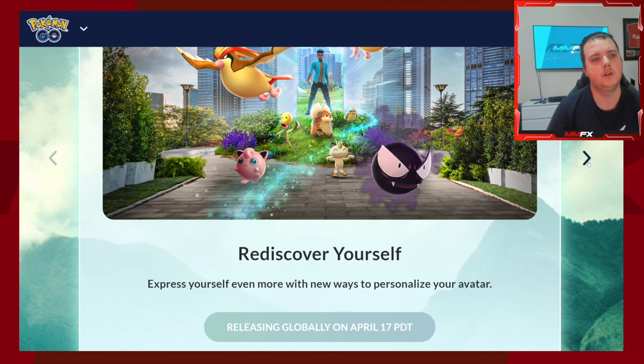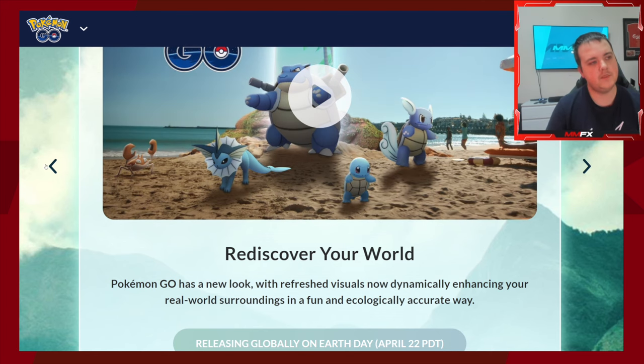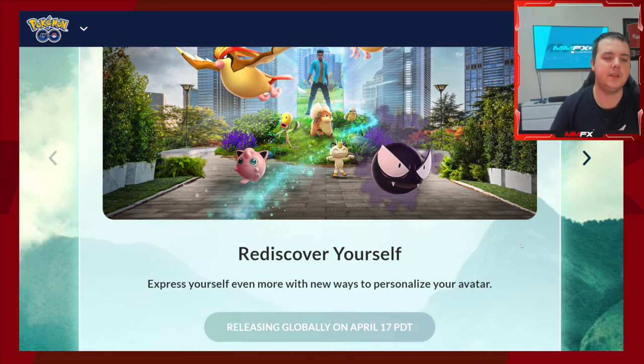This feature is being released on April 17th globally, so as of tomorrow you should be able to use it. If it doesn't appear, go to Settings, then Advanced Settings, and refresh your data. It doesn't get rid of your account or log you out — it just refreshes your game to pull the new content from the server.